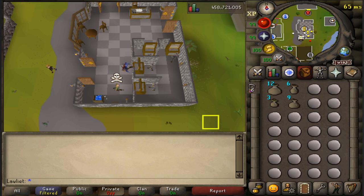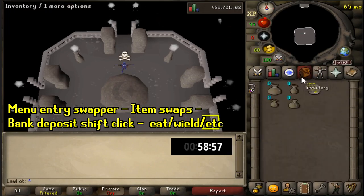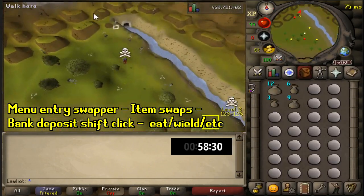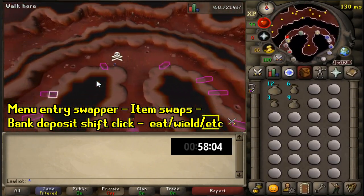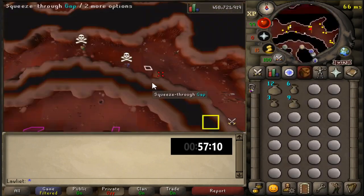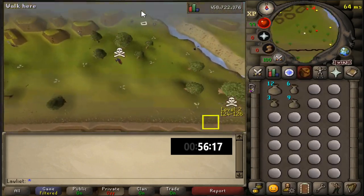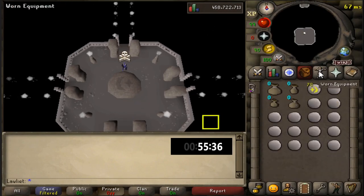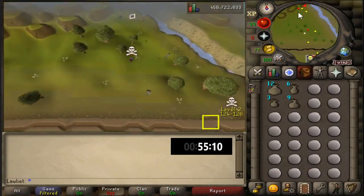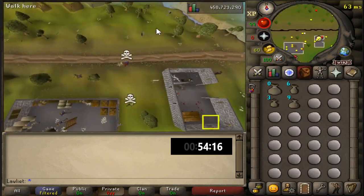Instead of having to close the bank interface to fill up your pouches and withdraw more rune essence you can just do it from within the bank interface by holding shift. The way I set this up was I went to Menu Entry Swapper, Item Swaps, Bank Deposit Shift Click, and then selected the Eat/Wield/Etc option. This was actually a very helpful plugin — it definitely made me craft more runes over the course of the hour.